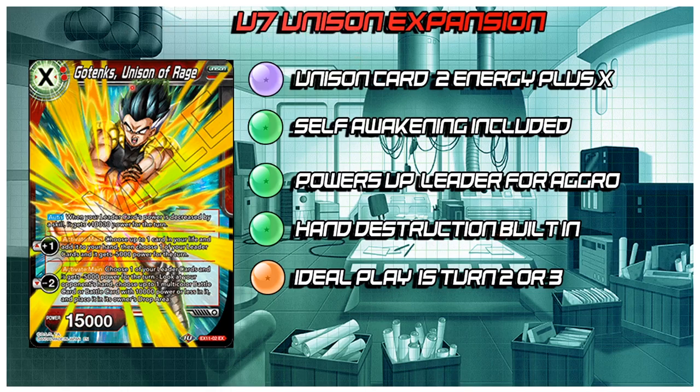This card has built-in self-awaken, which is very, very good. You may not need to run as much self-awakening in your deck because you have this card. In one turn you can take 2 life, give your leader 10k, and then he would have Dual Attack. This is an ideal turn 2, preferably turn 3 play. The curve for turn 3 is a little bit better because you'll already have a marker, then you can gain a second marker, and the next turn use the ability and still have this alive on the board. Very, very cool card.